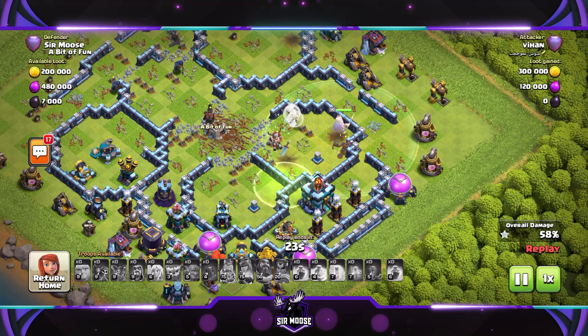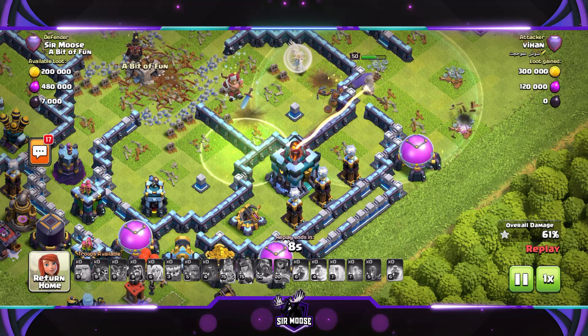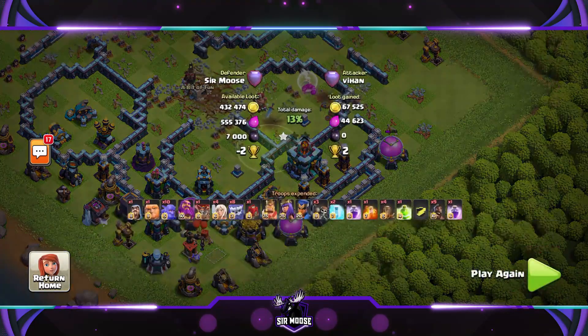The Queen hasn't used her ability and I don't think she's going to have enough health left to take out the Town Hall. She's been Infernoed - not today. There's just the Jump Spell left all by itself, a bit lonely there jumping away. Just the Grand Warden left now with three Healers - could he take out the Town Hall? No - he's attacking the Elixir Collector. The Healers are disappointed, and so is the Grand Warden. He's being Infernoed. So that's a couple of replays for you.